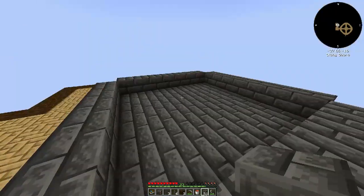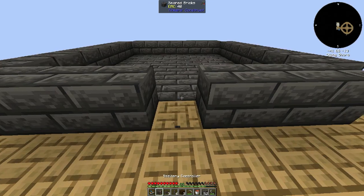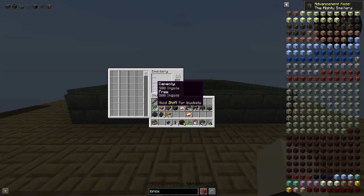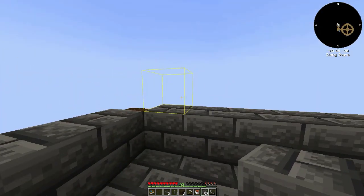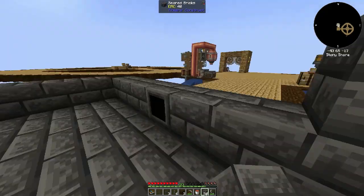So how the Tinker's Construct thing works is: you can see it can hold all of these ingots because of the space. Each one of these is nine blocks basically — well that's quite cool.